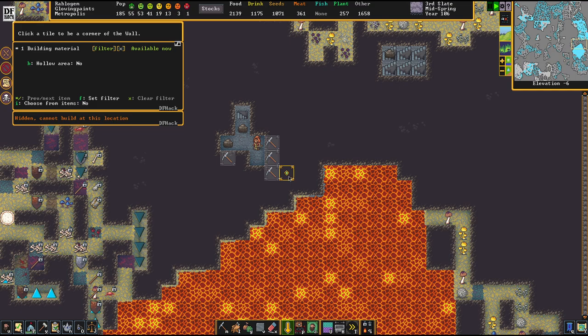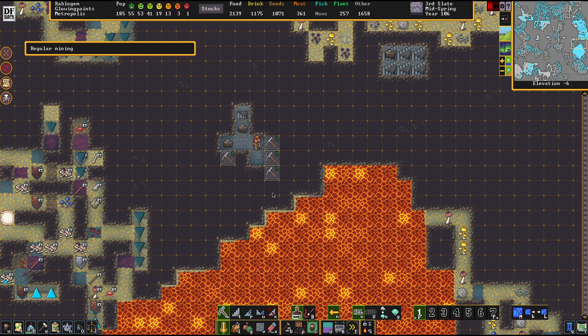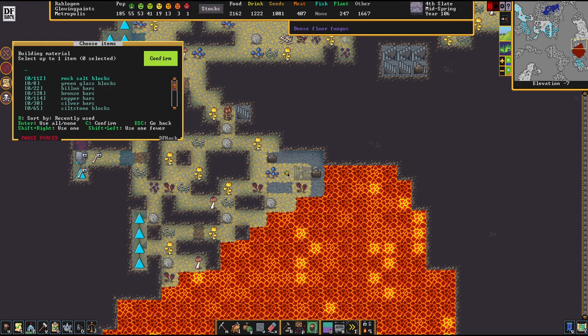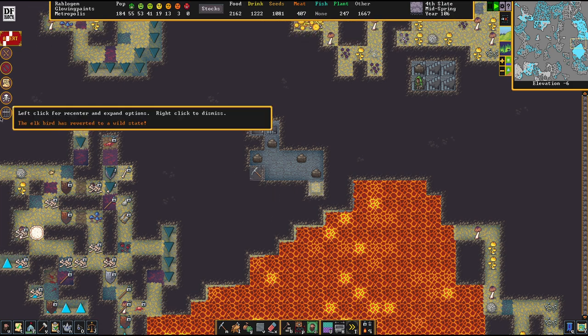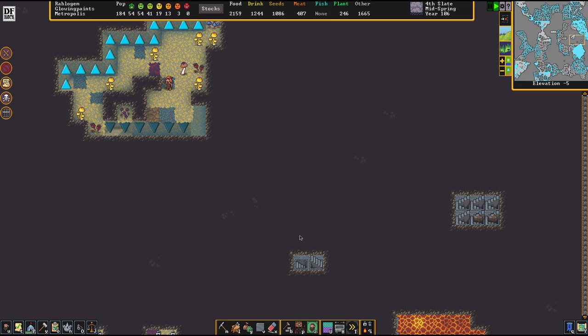Now the next step - we want to... actually I'm one grid off here. Whoopsie. That doesn't matter. We're going to go there and punch a hole in there and construct the ramp. I want to choose which material because I don't want them to use my valuable green glass blocks again - my folks have a tendency of doing this. So, dehydrated folks. That was the latest failed artifact. My bad.